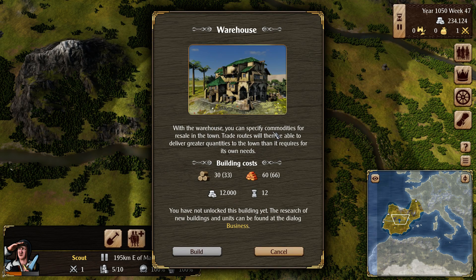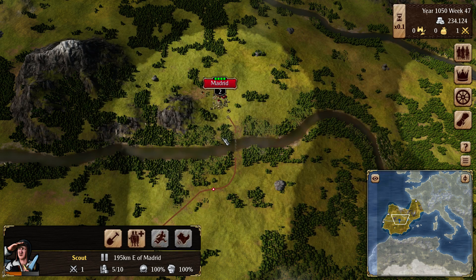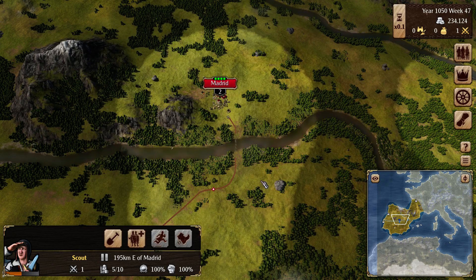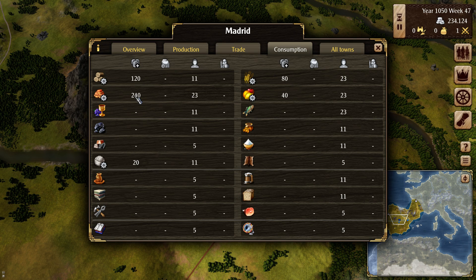With the warehouse you can specify commodities for resale in the town — trade routes will then be able to deliver greater quantities to the town beyond what it requires for its own needs. Okay so that's not it. It was one of the things in development I think — in infrastructure. Storage technology offers the possibility to build an office so towns can create larger stocks. Office — we already have an office. It doesn't say here like you know you can only store so much. I'm assuming that's the case — there must be a maximum amount we're allowed to have. We have high production now but the actual amount that we have is capped.